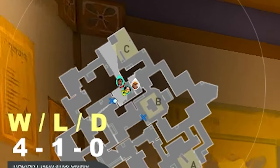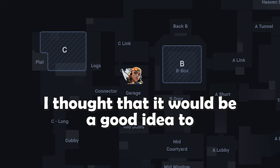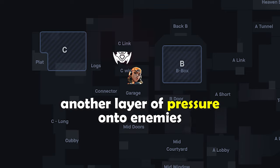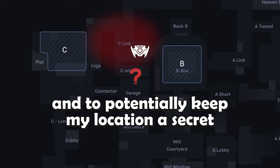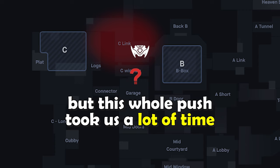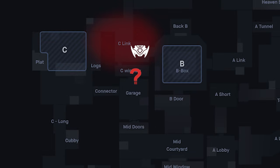Instead of following my Astra, my most aggressive teammate who is taking bombsite control, I thought it would be a good idea to send my boombot through C link in order to apply another layer of pressure onto enemies and to potentially keep my location a secret, but this whole push took us a lot of time that enemies used to rotate and pinch us, so this is what actually happened.